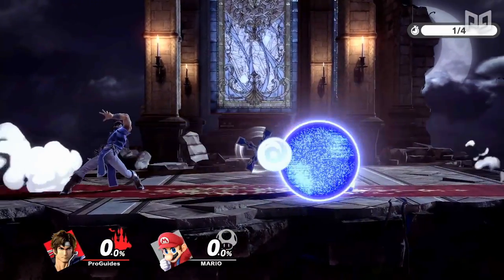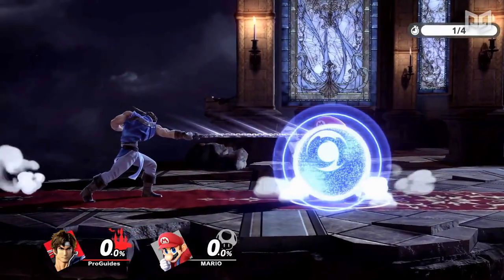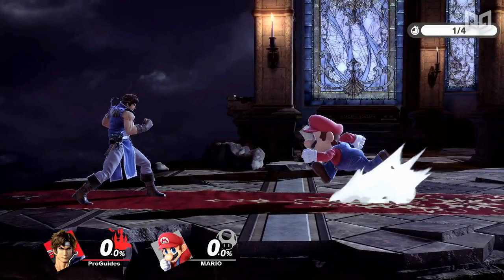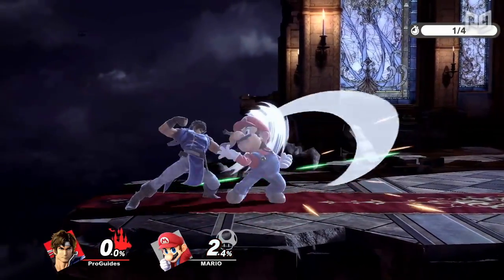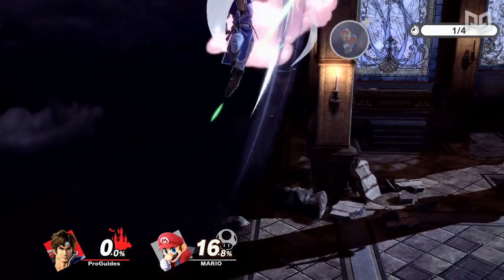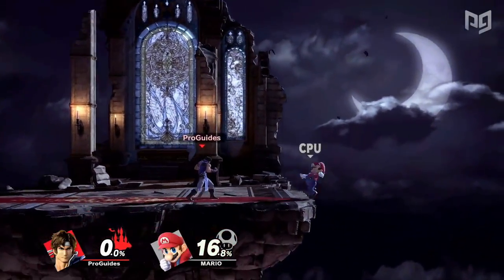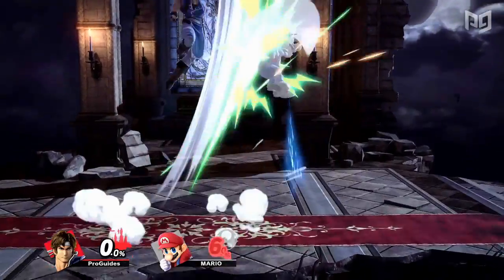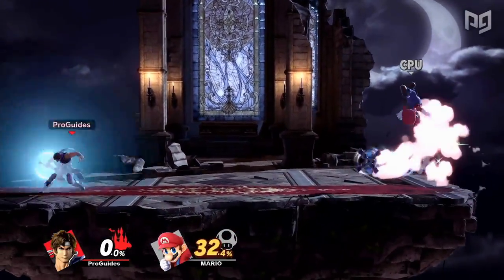So you're a patient player. You've taken your time weaving the cross, you've waited out the retreating whip, and now you're finally ready to get a hit in. But what happens? The Belmont blocks your attack and punishes you with an up B out of shield. At frame 6, the Belmonts' uppercut up B is the best out of shield option and has enough range to punish most moves even when well-spaced. Uppercut will launch the opponent away, letting the Belmont reset the obstacle course once again.